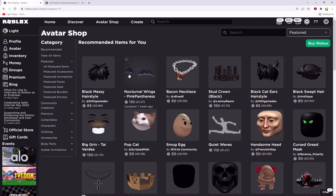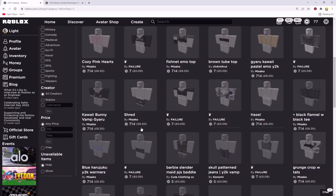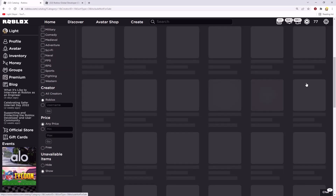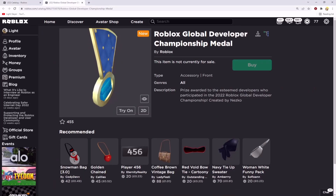Firstly, I'll show you where to find it on the avatar shop. Click on 'View All Items', set the relevance to 'Recently Updated', scroll down and click on 'Show Unavailable Items', then set the creator to Roblox. If you scroll back up and see the most recent item, which was updated one day ago, you'll see this item right here — the Roblox Global Developer Championship Medal.